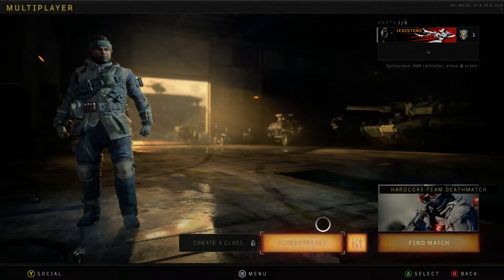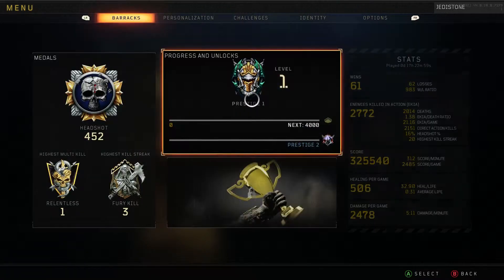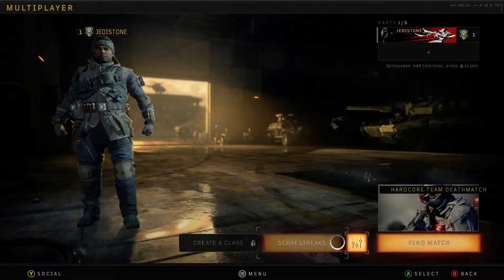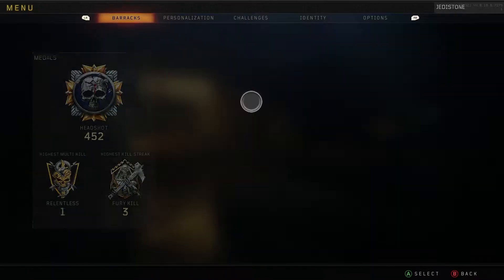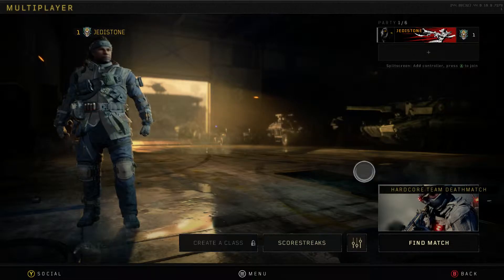This is what it looks like after being prestiged. Everything is basically like being at level 1 again, just that you still have your progress towards your weapons and stuff. It's like previous Call of Duties — I don't think they've changed anything, except when you're prestiging it doesn't give you two chances now, it just gives you one.